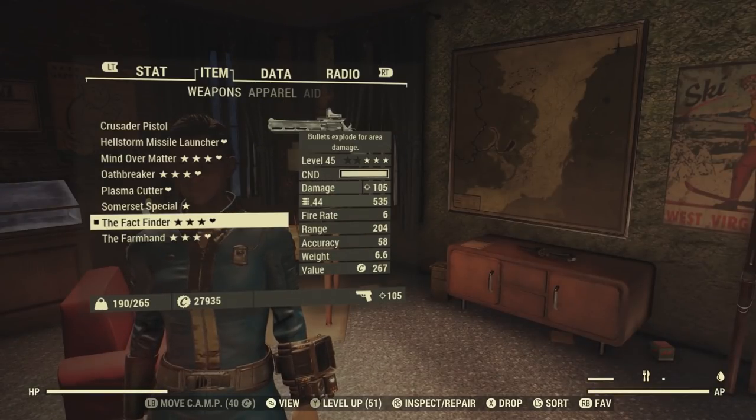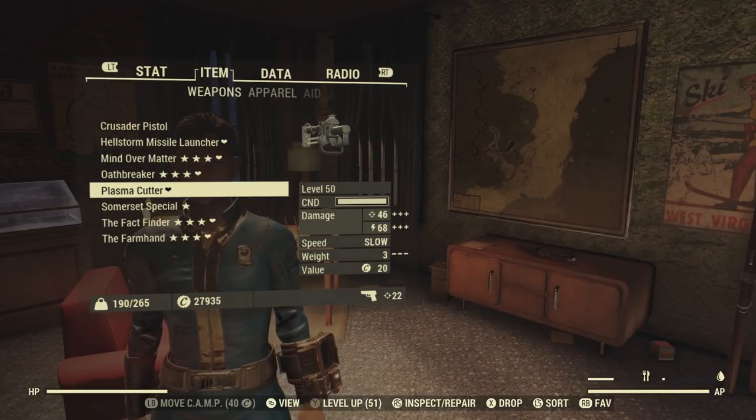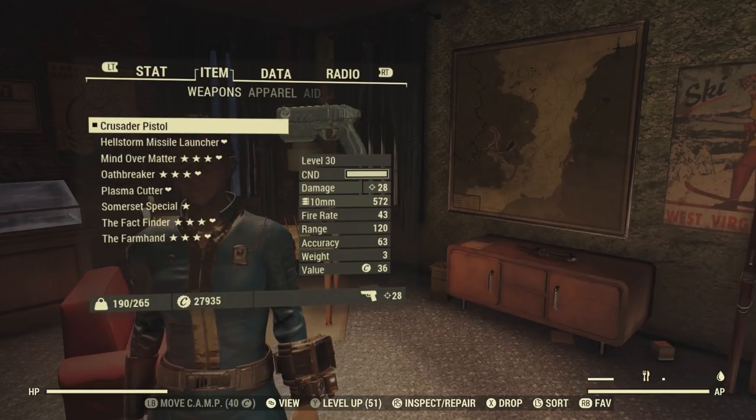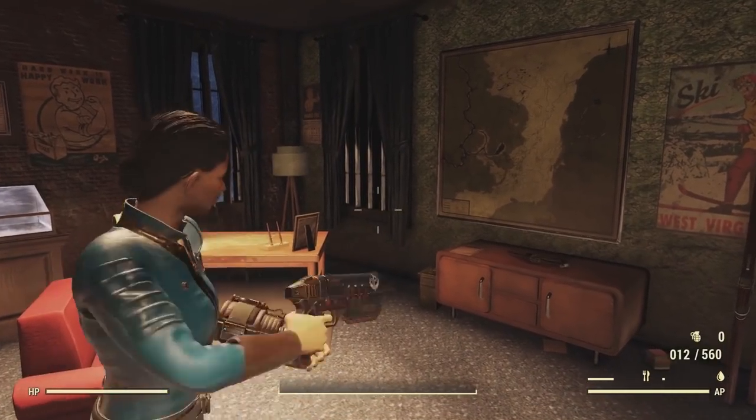I haven't started any of the quests. So let's go back up to the crusader pistol — I'm not going to narrate at all. I'm just going to try out some of these weapons inside the Overseer's office.